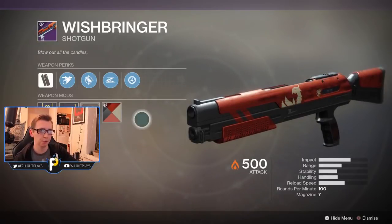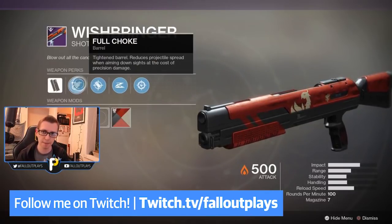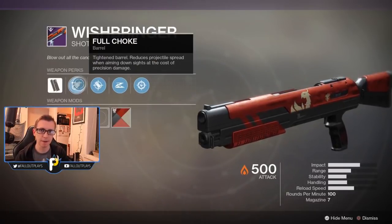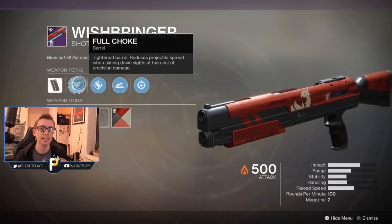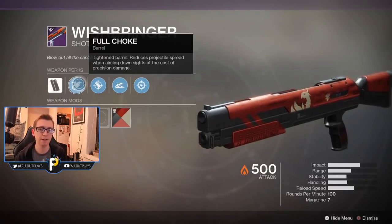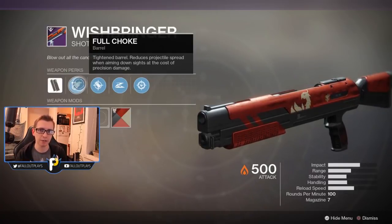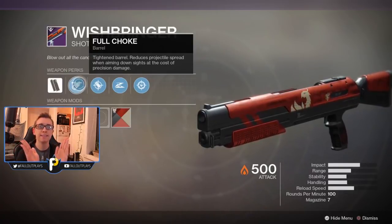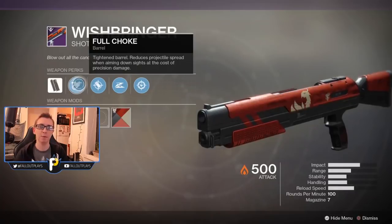Starting with Full Choke, a barrel that I've talked a lot about in the past. I still talk about it even though the perk got nerfed recently — if you didn't see my video on that, check the link in the top right corner right about now. Even though it got nerfed, it's still a very good perk to have on your shotgun barrel. You don't get precision damage on your shotgun, but that does minimal to no extra help anyway, and having a slightly tighter pellet spread is always going to be your best bet, because you have a high chance of landing more pellets, therefore giving you a kill.